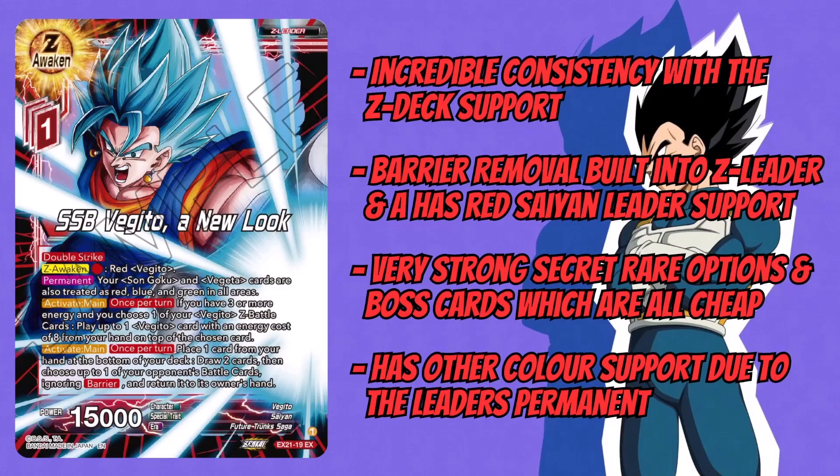That brings us to the second point: it has Barry Move tied to the Z-leader and red Saiyan leader support. Just like Power Pole Goku, this deck has any support that goes well with a red Saiyan, including the Fachito secret rare. Barry Move is the main thing — even though it just bounces back to hand, sometimes against an opponent's established barrier it's not going to cost one or three energy, it's going to cost them energy to replay it. Sometimes if it's difficult to replay, bouncing it back for free and removing a secret rare or Z-battle card for free is very strong. It's also got very strong secret rare options and boss cards that are all cheap.